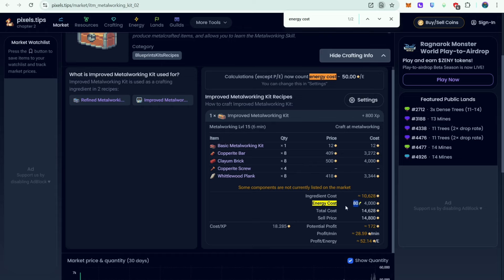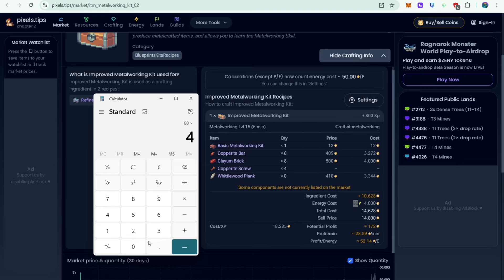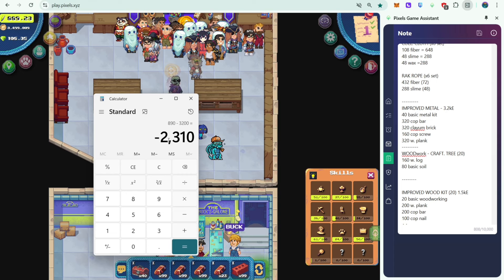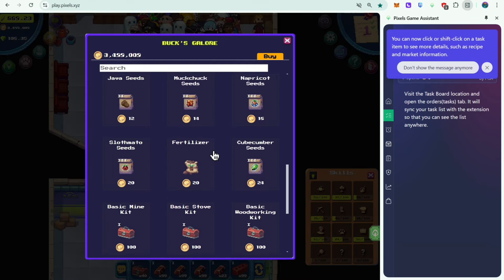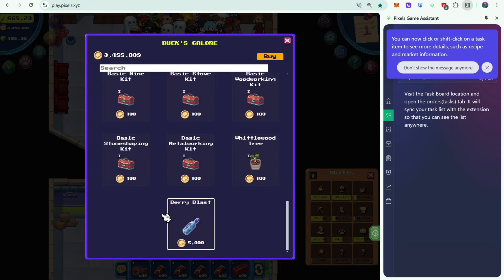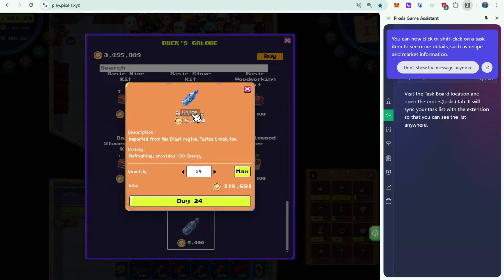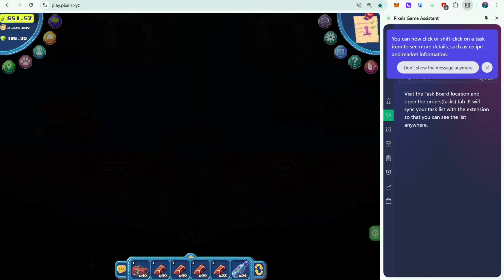The energy cost is around 80 energy per kit. So if I make 40 improved metalworking kits, that's 80 times 40 — around 3,200 energy total. I currently have 890, so I'll need around 2,300 more energy. The best way is to buy it from Box Galore — scroll down to Berry Blast. Since I need around 2,300 energy, I'll need around 24 Berry Blasts. That should help me craft all the improved metalworking kits.